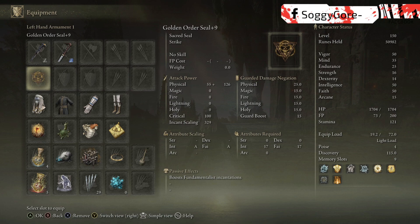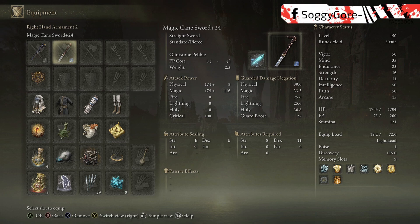Now for our offhand, we'll have the Golden Order Seal. This also scales evenly with intelligence and faith, just like our staff. Having both our staff and seal scale with intelligence and faith is going to really help keep the damage balanced. That way, you won't find yourself leaning towards mostly using your spells or mostly using your incantations, because that will really hinder you from using this build to its full potential.